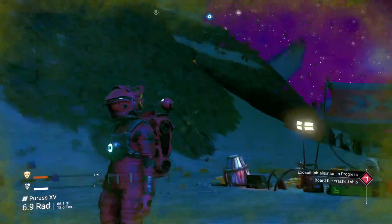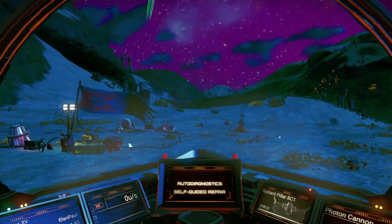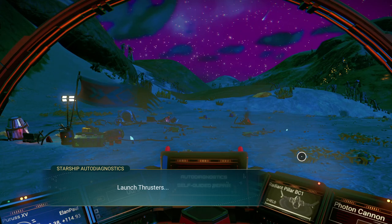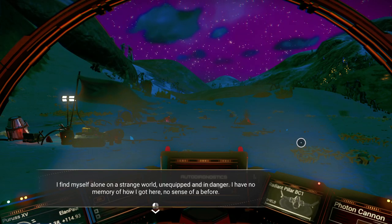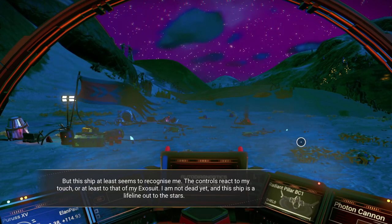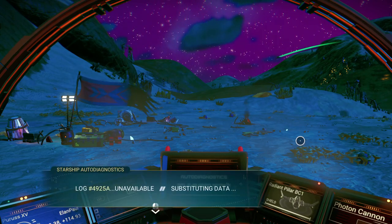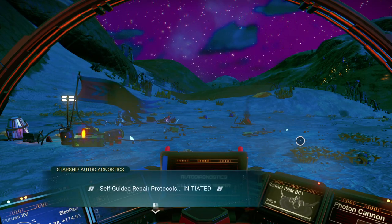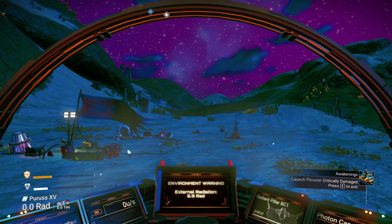Now it doesn't appear to be any cavern over there. Let's go ahead and get in the ship. Atlas connection intermittent. Launch thrusters offline. Pulse engine offline. I'm myself alone on a strange world, unequipped and in danger. I have no memory of how I got here, no sense of a before. But this ship at least seems to recognize me. The controls react to my touch, or at least that of my exosuit. I'm not dead yet, and this ship is a lifeline out to the stars. Pulse engine is damaged — we need a hermetic seal metal plate. So let's check it out: we need pure ferrite and a dihydrogen jelly.